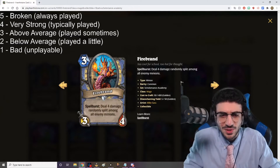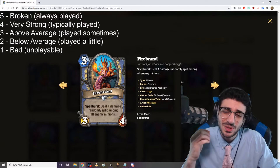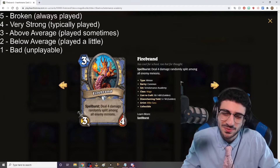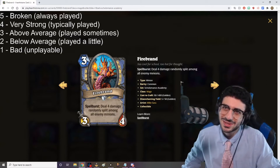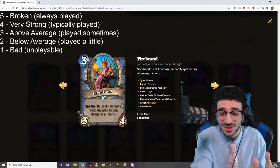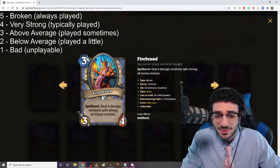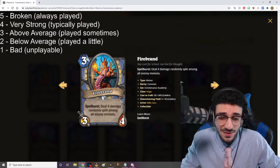It's Firebrand — three mana, 3/4. Spellburst: deal four damage randomly split among all enemy minions. You can compare it to the Flamewaker card Mage used to have. Flamewaker could deal damage to your opponent's face, whereas this one is confined to minions — that makes it a little worse in some ways, but also better depending on the situation, since most of the time you want to deal damage to minions so you can start going face more often. While it is only a one-time Spellburst effect, just by itself it's a three mana 3/4, and I think it's a five out of five card.